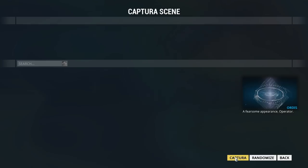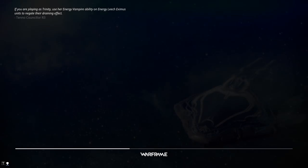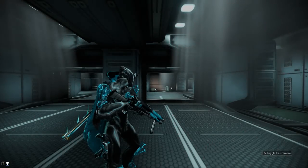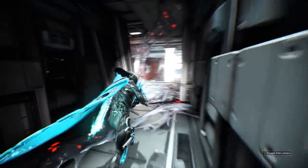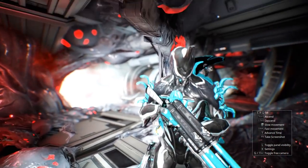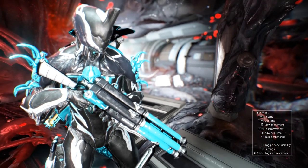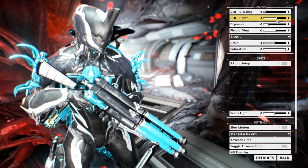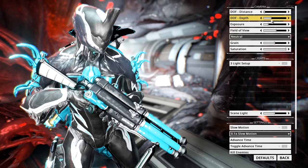The last thing I wanted to show off is the Captura system, which is really cool. This is a screenshot cinematic tool for people who want to take pictures of their Warframes. It lets you load into a Captura scene — by default I think you have three available. You run around, find a cool spot, hit G, line the camera up, and hit X. Here you can change things like depth of field to hone in where the focus is, how shallow you want the depth of field to be. You can remove grain, take away or add scene lighting, and do a lot of really cool things. Press F6 to save a screenshot.